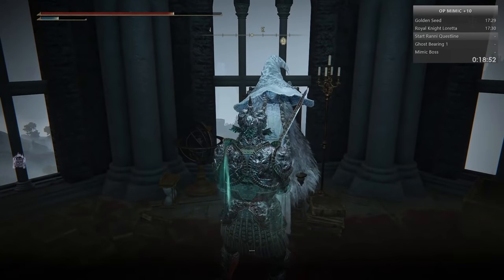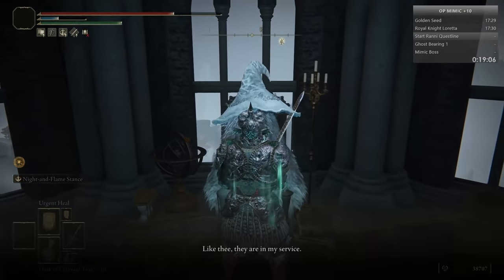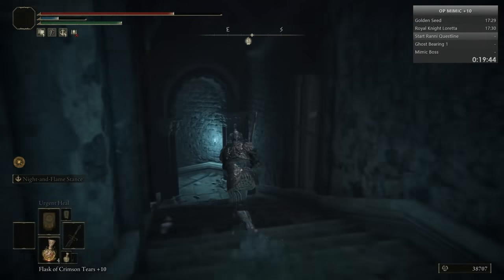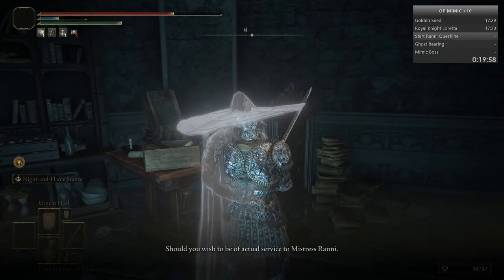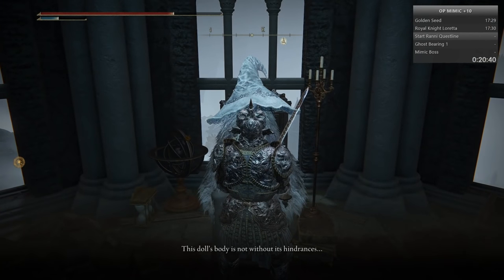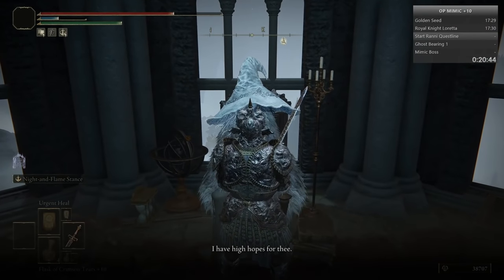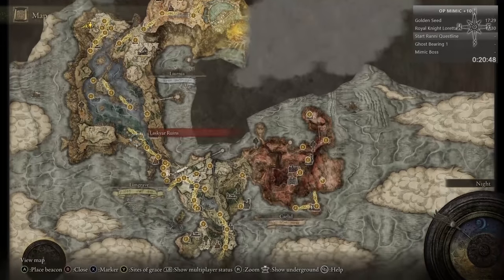You're gonna have to exhaust all of Ranni's dialogue. Once she says the same thing twice, you just need to head downstairs to two spirits, sometimes three. Just exhaust their dialogues as well, then head back up to meet Ranni and exhaust their dialogues again. Now we can escape Ranni's Rise.